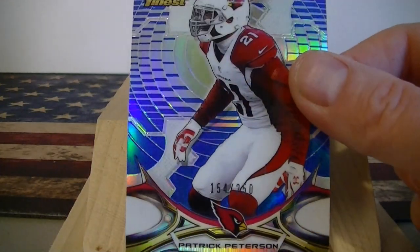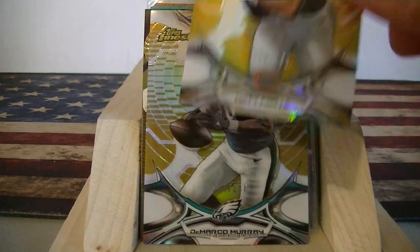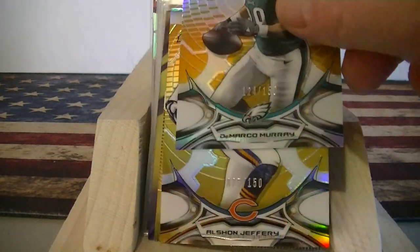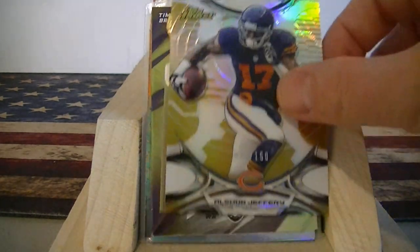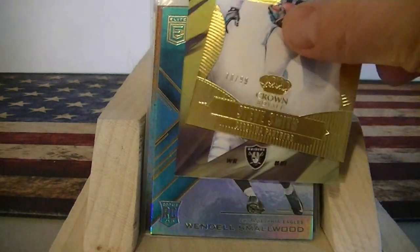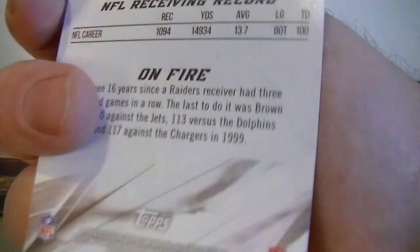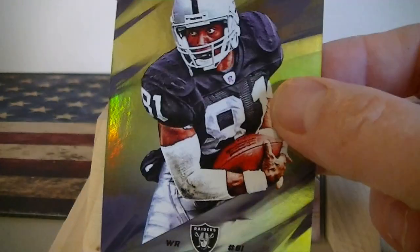Patrick Peterson numbered to 250 blue, some golds numbered to 150 — Matt Forte, DeMarco Murray, and Alshon Jeffrey. Steve Smith, a pretty cool die cut numbered to 199. Tim Brown numbered to 499, another numbered to 299, and Topps Fire. So that was all the dimes — 70 cards for $7. Since I bought in bulk, I got a little discount.